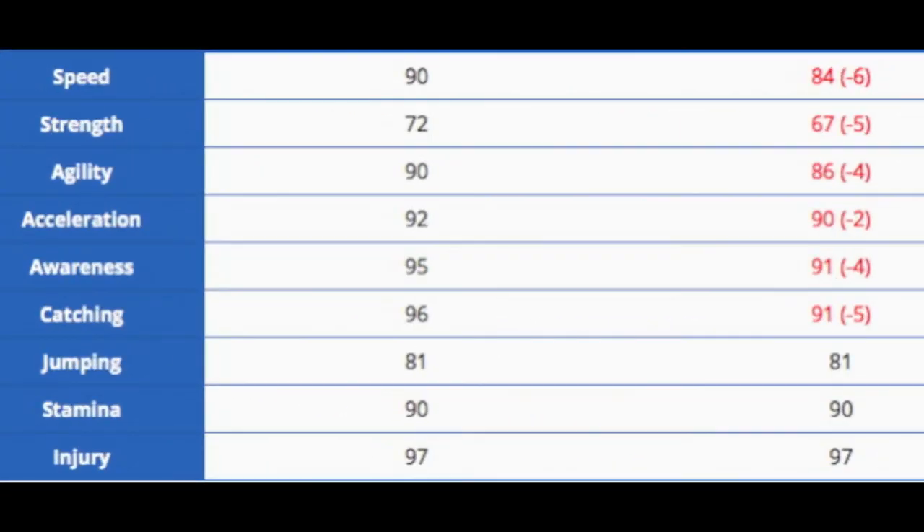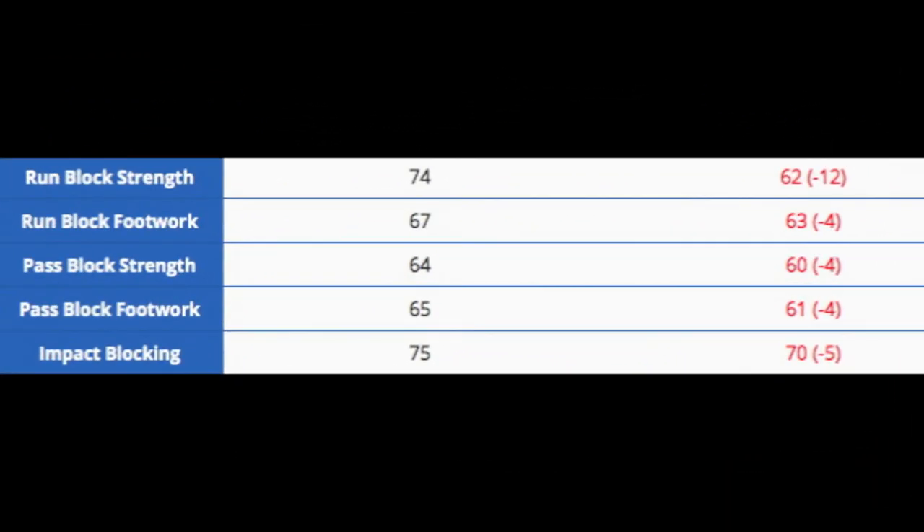Now for his general stats across every card: speed went up 6, strength went up 5 — still pretty low strength. 86 agility, that went up 4, up 2 in acceleration, up 4 in awareness, up 5 in catching. He stayed the same in jumping at 81. He already had pretty good stamina at 90 and a good injury rating at 97, so there wasn't really a need to improve those, though the jumping could have gone up a little bit.